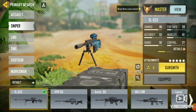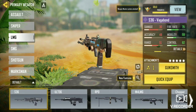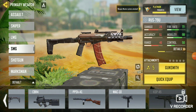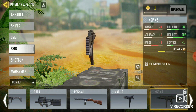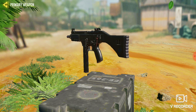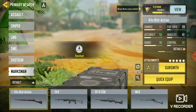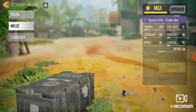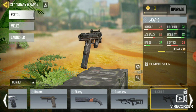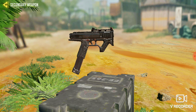If you guys are wondering what guns there are — there are no new ARs, just saying. There's no new snipers, no new LMGs, but there is a new SMG called the KSP-45. This gun is from Cold War. This game keeps bringing back Cold War guns. There's no new shotguns and no new marksman rifles. And there's a surprising gift — a new pistol, the L-Car 9 from Black Ops 4. I really love this gun.